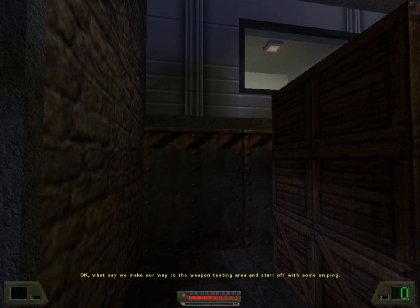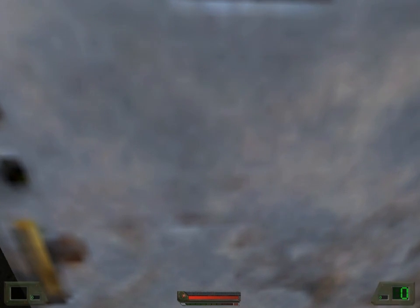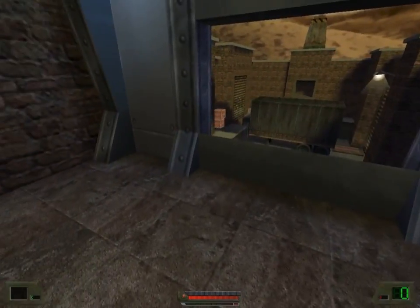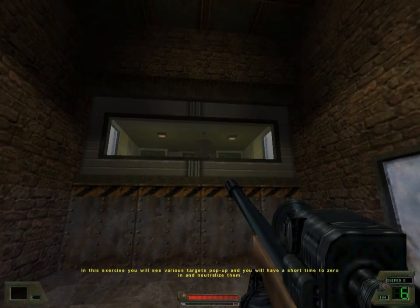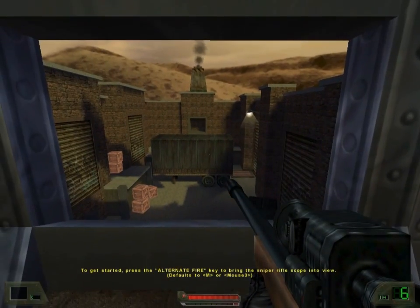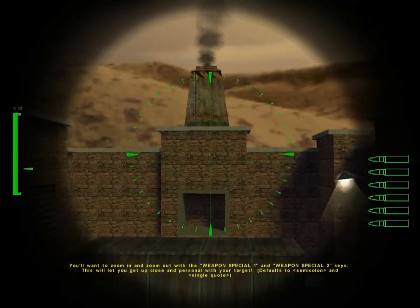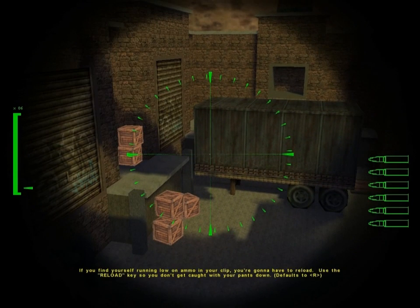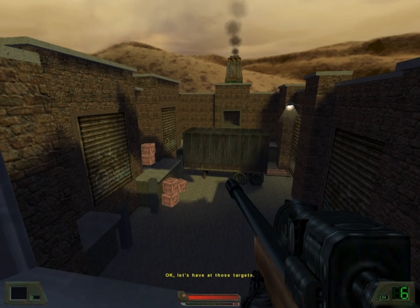Okay, let's make our way to the weapon testing area. Start off with some sniping. In this exercise you'll see various targets pop up and you'll have a short time to zero in and neutralize them. To get started, press the alternate fire key to bring the sniper rifle scope into view. You'll want to zoom in and zoom out with the Weapon Special 1 and Weapon Special 2 keys. This will let you get up close and personal with your target. If you find yourself running low on ammo on your clip, you're gonna have to reload. Use the reload key so you don't get caught with your pants down. Okay, let's have those targets.